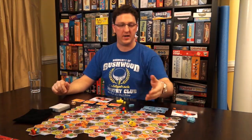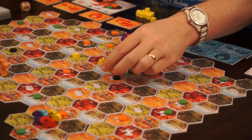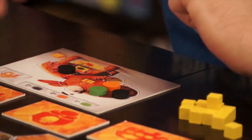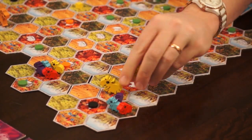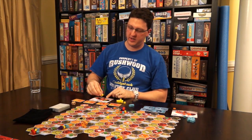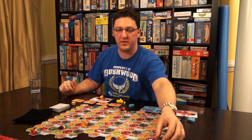Now, if you are outside of your smell area but you are adjacent to a location that has food, you have a good enough sense of smell that you can go ahead and move into that location and eat the food. Similarly, if you are adjacent to a location that has your baby wombat, you can smell your baby wombat, pick up the baby, put it in your pouch on the bottom of your player board, and then your goal is to try to get that baby home so you can rescue them.